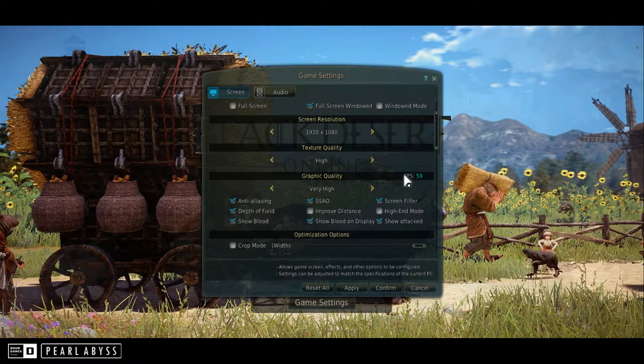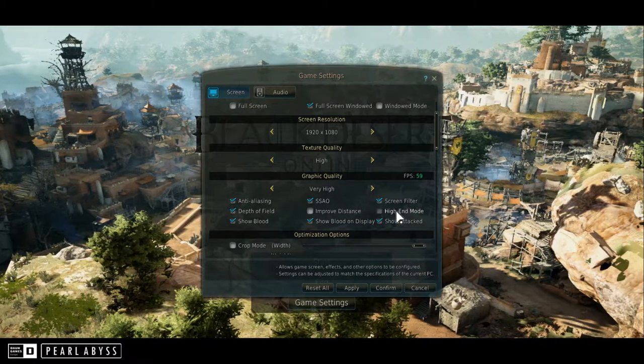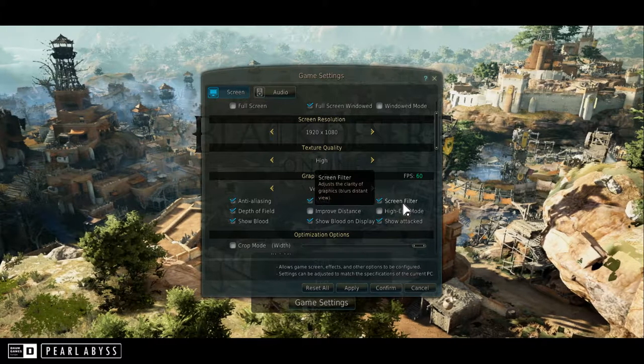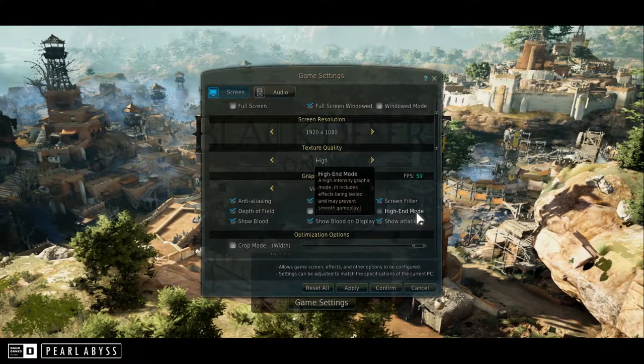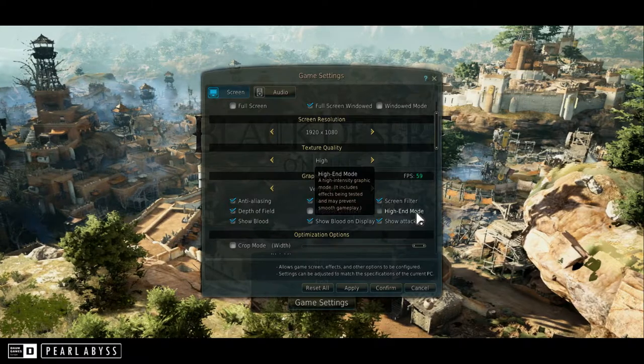You can go very high with graphics quality, and I'm going to put that on. You've got a number of other options over here — screen filters and so forth for clarity. Then there's high-end mode, high-intensity graphic mode, which includes effects being tested that may prevent smooth gameplay.